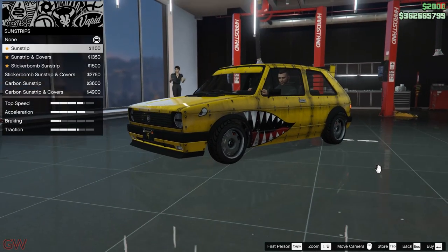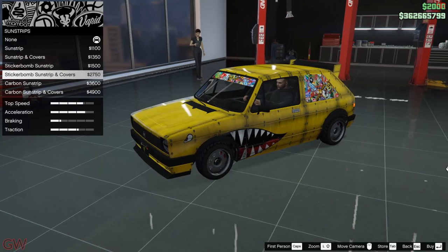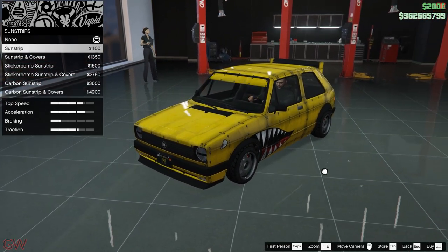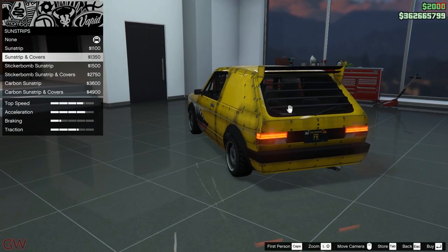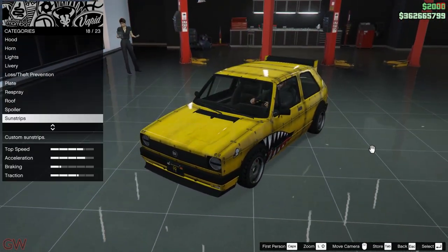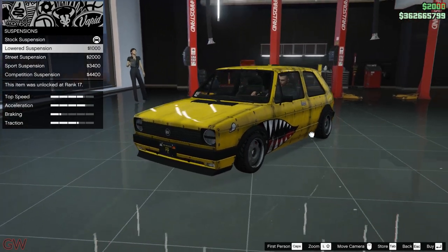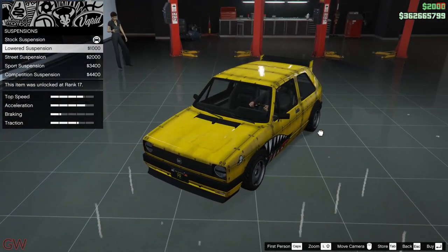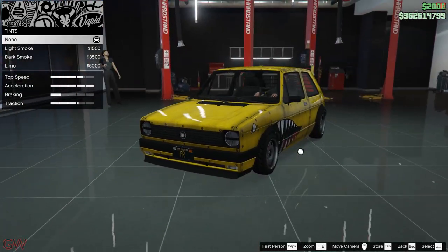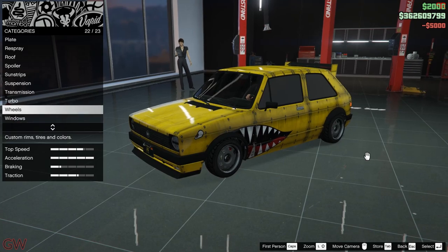We also have sun stripes and window covers — the covers actually cover the rear side windows but unfortunately don't cover the rear window, so it feels incomplete. If you're building a rally-style car this would suit it, but for this build I won't be getting that. For suspension, I'll just get one step lowered. For window tint, I'll go with the limo window tint as always.